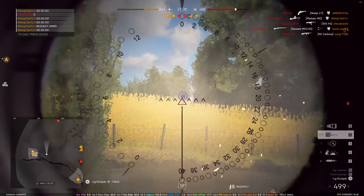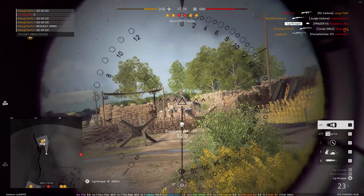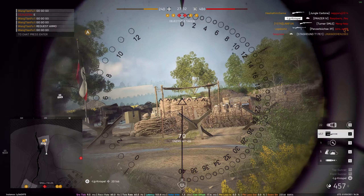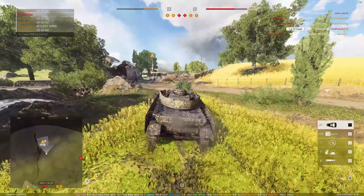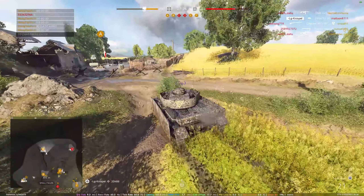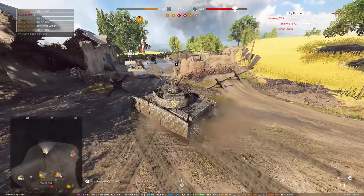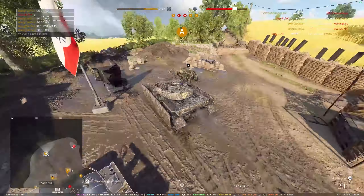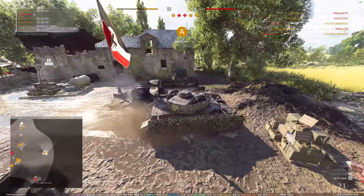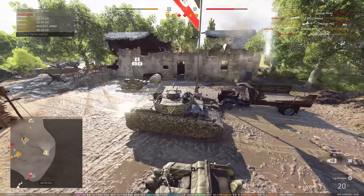To cover the obvious part of this loadout: you have the AP shell, which does more damage to vehicles and has a slightly higher velocity as well, but at the cost of less damage against infantry splash-wise. This isn't really much of an issue given that the splash damage of the long barrel version turret of this tank is actually quite generous, so you don't have to worry about that whatsoever — although the stubby version